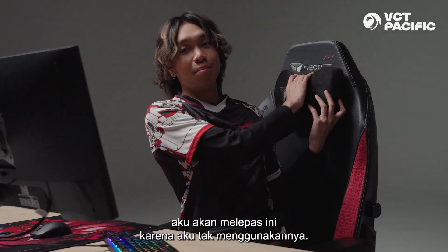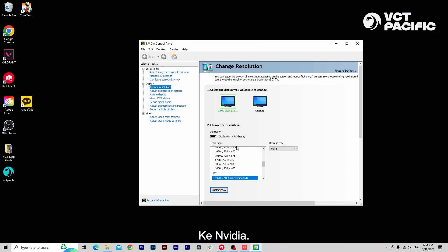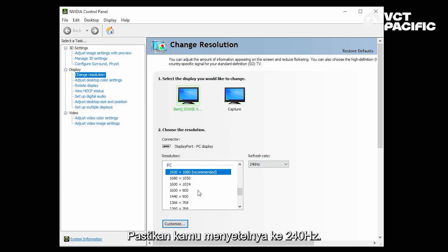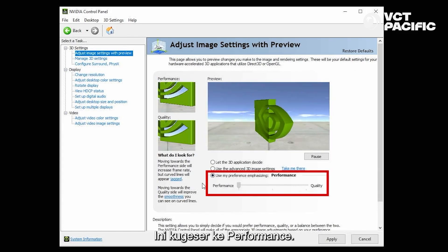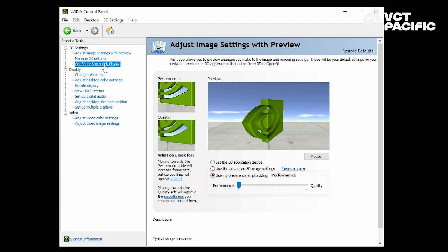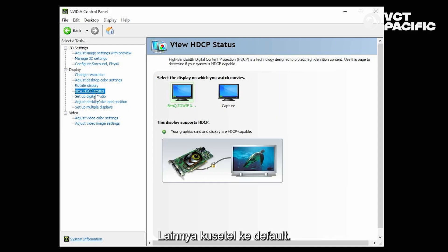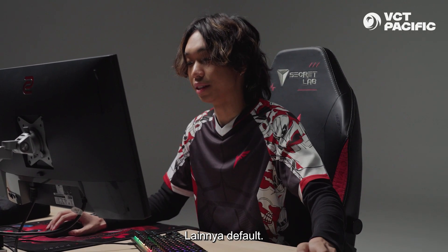First off, I'm going to take this off because I don't play with this — but it's a cool thing. My display settings: go to NVIDIA, make sure you set up to 240Hz. I have this on performance — I don't know why, but I think it just feels better. Leave everything else default. Oh wait — vibrance to 80, and the rest is default.